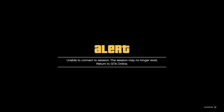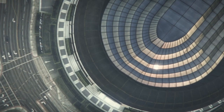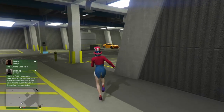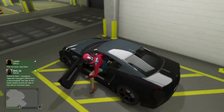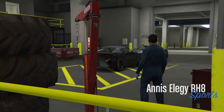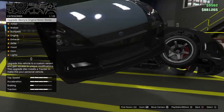Double tap that, then wait like five seconds. Once you wait five seconds, you should be in your Elegy. Then what you want to do is get out and go over to the other car. I don't think color really matters. Just go back into the workshop and wait until it lets you customize. Make sure to back out once you're on that screen, then exit the workshop.